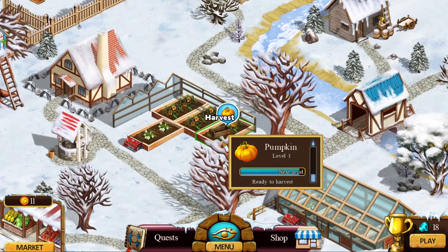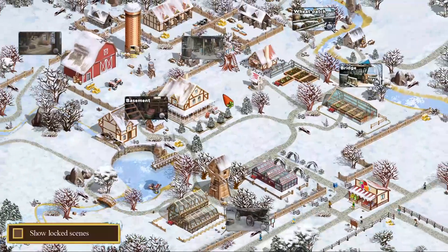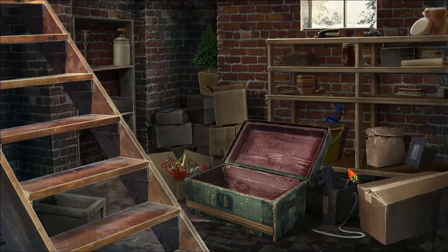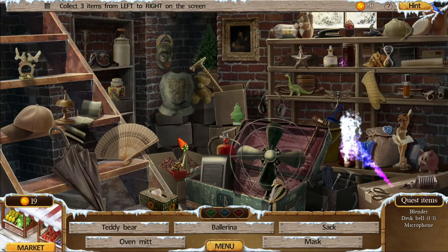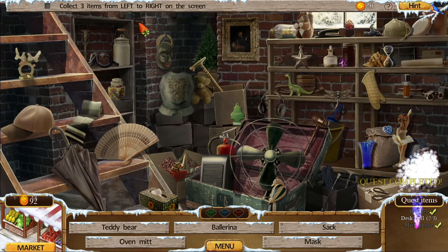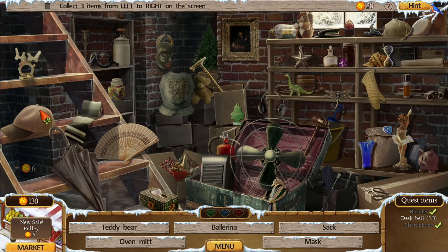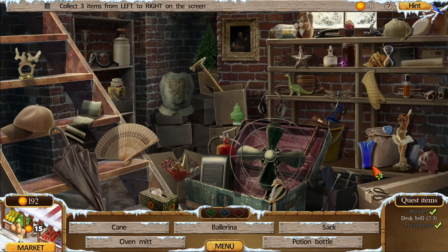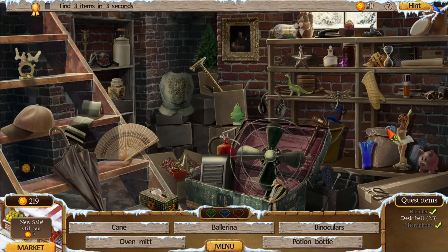I'm going to go play a hidden object game and let the market start selling. We're in the basement, and at the top you have hints — if you get things from left to right, you can earn bonus points. I also have quests to do. Each time you finish one of these hidden object puzzles, you may have another quest. On the right-hand side are quest items where you find something for somebody else. You can earn 10 points, 20 points, or coins — it just helps with the market and being able to buy what you need to expand your farm.